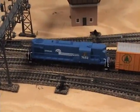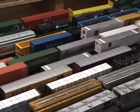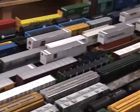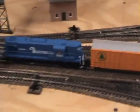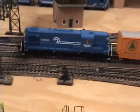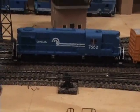Tonight's offering is a short local that is going to be used to switch out the two industries on the upper side of the layout. There's the caboose of the train. And tonight's power is going to be an Elko RS-11, since I haven't really done any videos at all with Elko power.